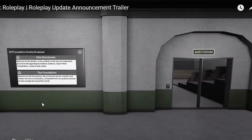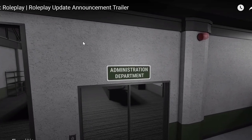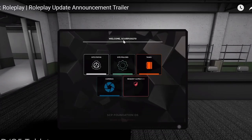The new facility looks nice. There's a welcome screen that shows your username — this person is scopio0270. You can check the site status from it, so no more asking on radio or going to a computer. There are site policies, which I'm really interested in — could that set new laws? It would be a great addition to the AD team. There's also tasks and cameras, so now we don't have to go to the control room to see our cameras.